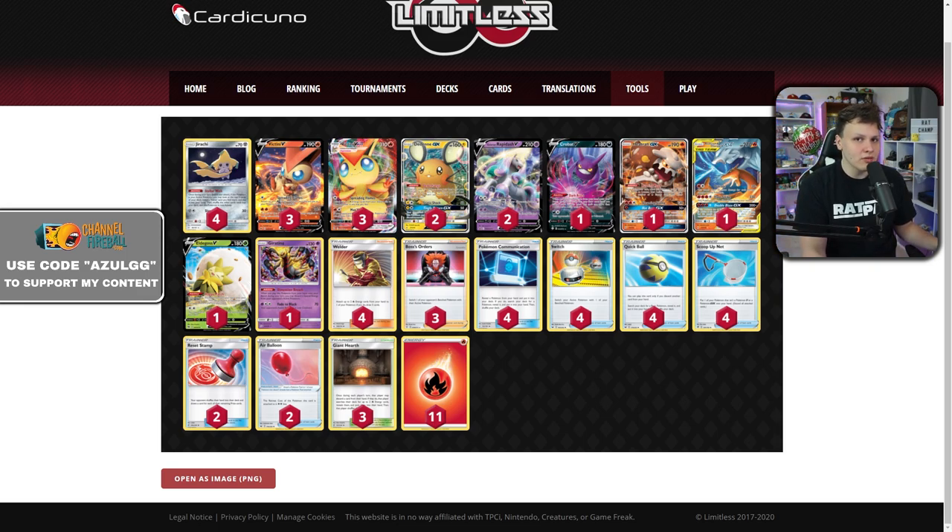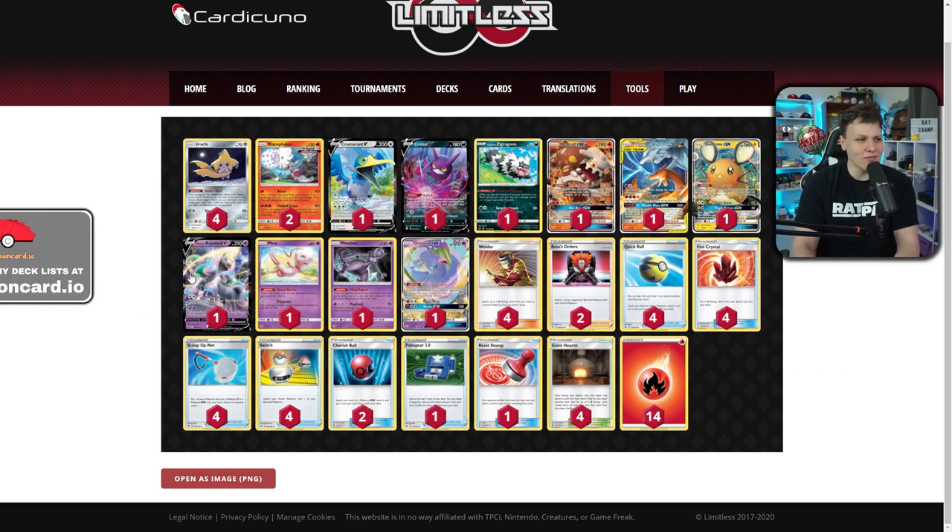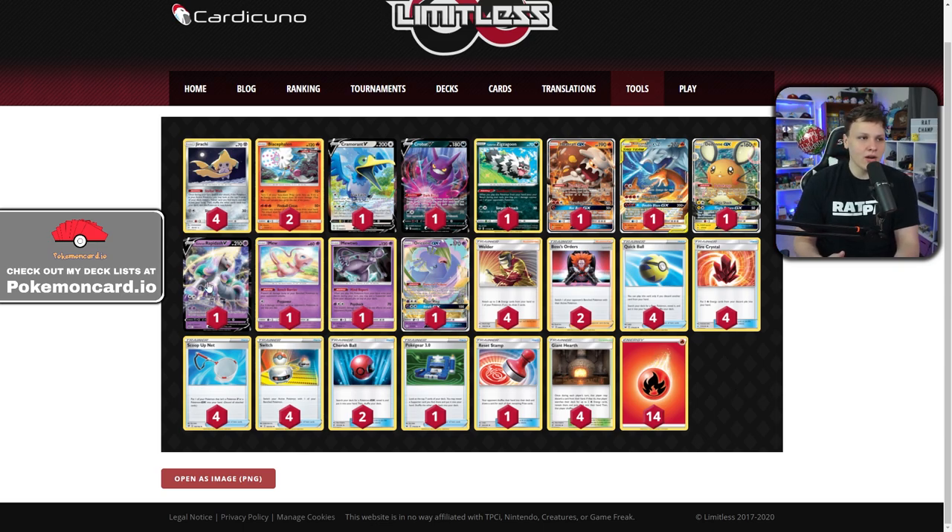The next deck is Tempo Zard with a Rapidash, and this list comes from Kevin Kruger. Once I saw Kevin's list I thought it was really cool — Rapidash V fits into Tempo Zard very well, trying to do a similar thing as Kramerant but now you're not weak to Lightning. This gives you a really good option against Pikarom, and that plus-10 HP can be a big deal, so there are a lot of reasons it's probably just correct to play Rapidash in Tempo Zard.